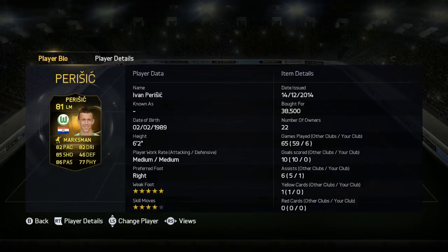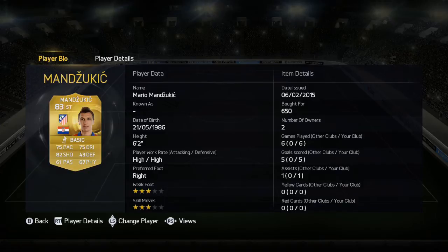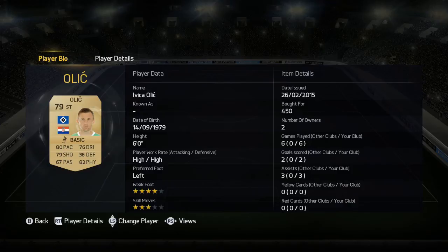Manjukic is a beast — one of the best headers of a ball in the game, period. He works really well with his strike partner in this one, which is the very underrated Olic. Olic dribbles, tackles, shoots, passes — does everything well. His ratings are low but he's amazing, they work really well as a combination.